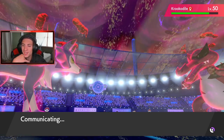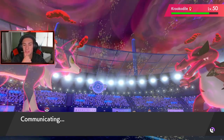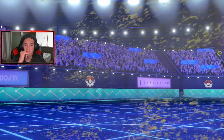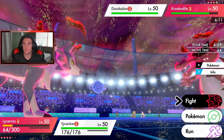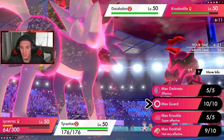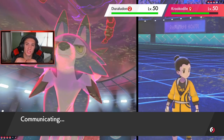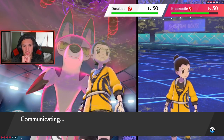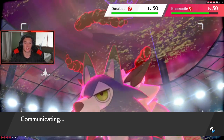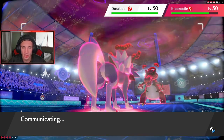No one is outspeeding this thing unless they have a priority move. He had Duraludon which does have Follow Me, and Rillaboom with Follow Me - actually just the Duraludon. I could guard up but I'm definitely going to use Max Knuckle to boost attack, do damage to Krookodile, and High Horsepower onto the Duraludon side. I don't want to double up on Duraludon in case it protects. I think he might Maxi Guard Krookodile and then try to take out my Lycanroc with Flash Cannon - super effective.